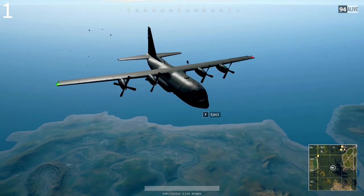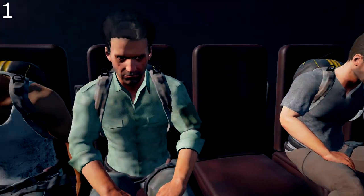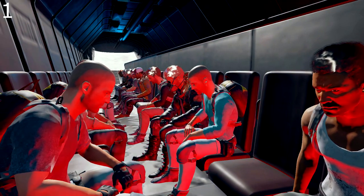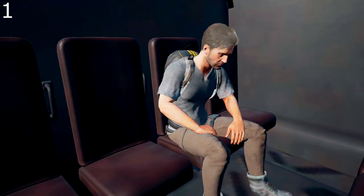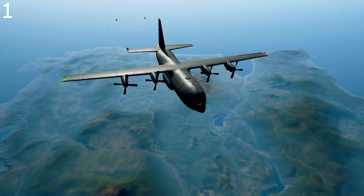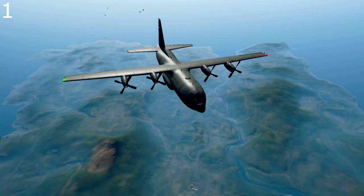You can press V on PC — I don't know what it's going to be on console — but you can click it and look inside the plane. This gives you an idea of how many players are left so you know which areas are going to be more conflicted. Use this as a guide to determine when you want to jump. If you want to go for kills, jump when loads of people are jumping. If you want to stay alive and avoid conflict, jump a little bit later.